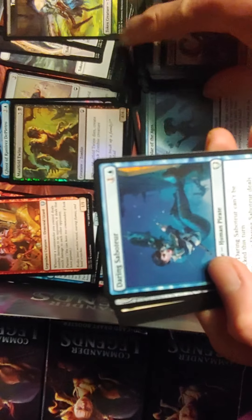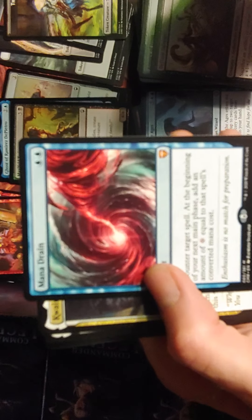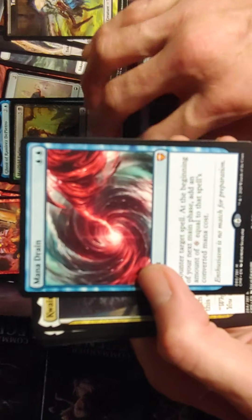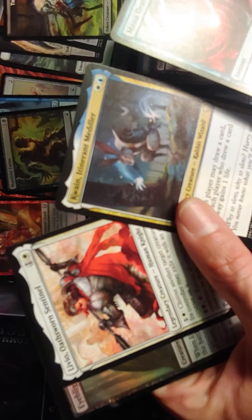Command Tower, Commander's Spear. Ooh — Mana Drain! Alright. This is the first Mana Drain that I've pulled. Stoked on that one. Ooh, double rare or a mythic — this is going into a sleeve.